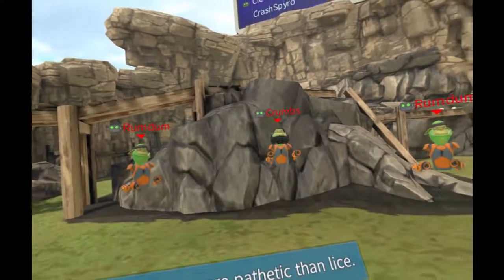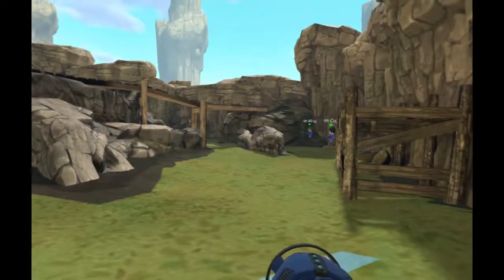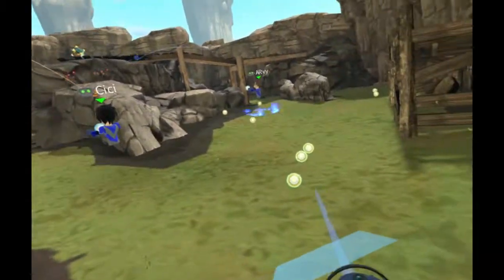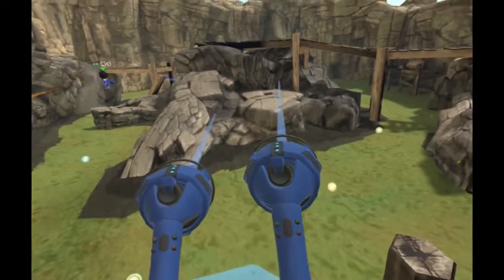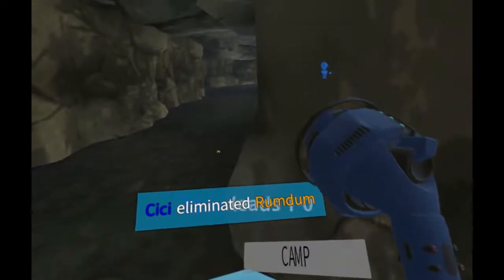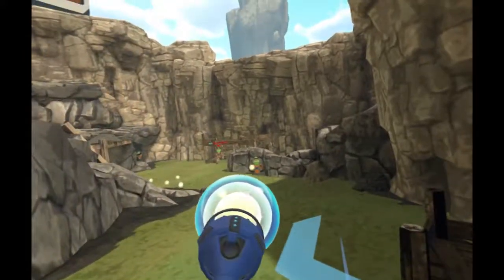I haven't played in a few days. Here's our scoreboard — orange team vs. blue team. Basically we're shooting around and trying to eliminate the other team. You can go up to the upper areas; the face buttons X and O turn you around. There's a cave area too. We won — I've won a bunch of matches this way, basically letting the AI do everything.